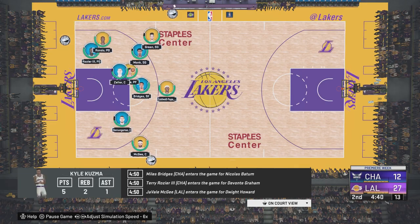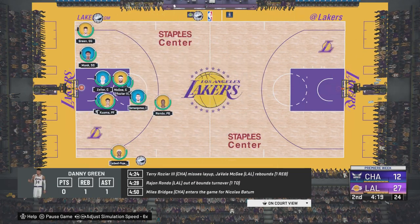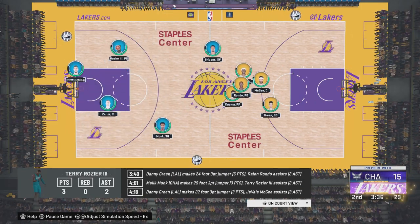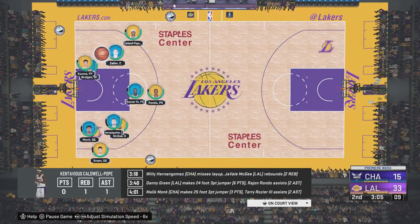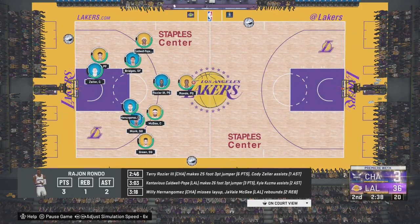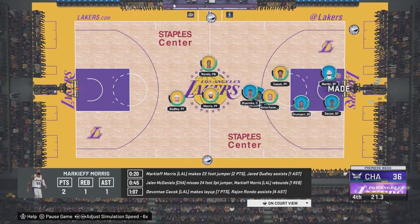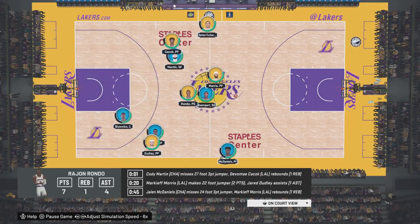We are just in the second quarter — I'm probably just going to edit to the end. Remember all the steps; the only thing I messed up on was the quarter length — make sure it's 12 minutes, not 6. The game is coming to a close and you can see the Lakers have pretty much pummeled the Hornets. Remember, this was 6-minute quarters — make sure you put it on 12-minute quarters.